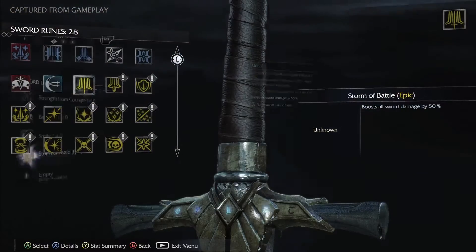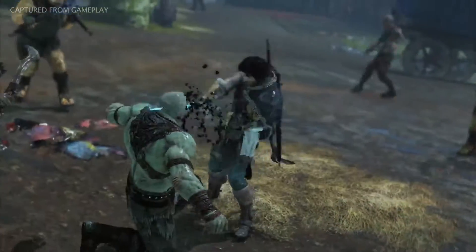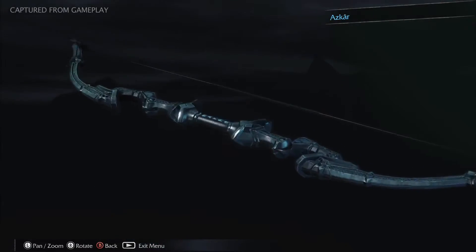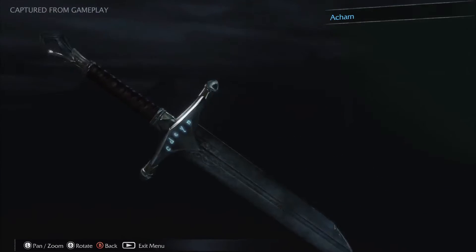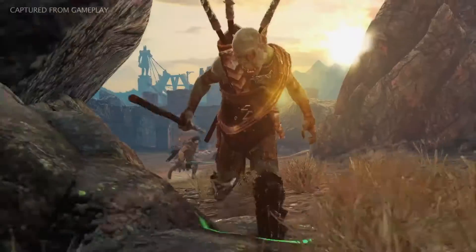Epic Runes are rare and powerful upgrades that can make Talion's weapons even more legendary. Crafting epic runes to his sword, Urphail, his bow, Askar, and his dagger, Akarn, will make them known and feared by every beast and enemy in Mordor.